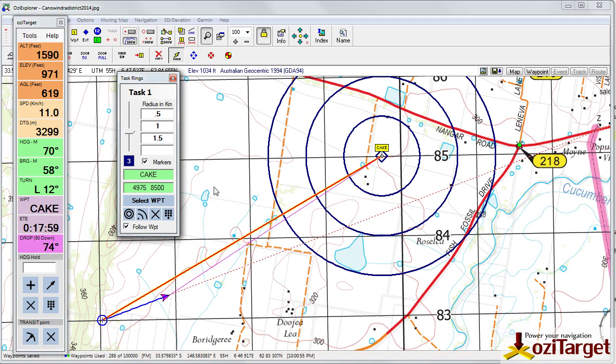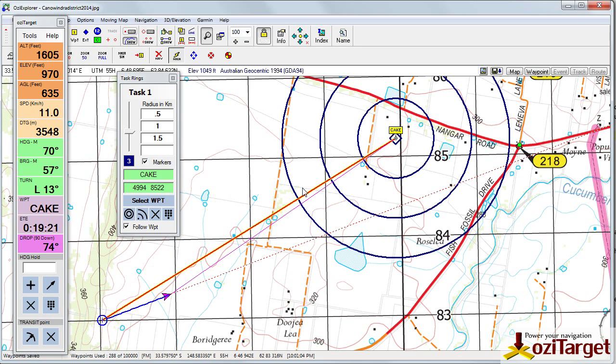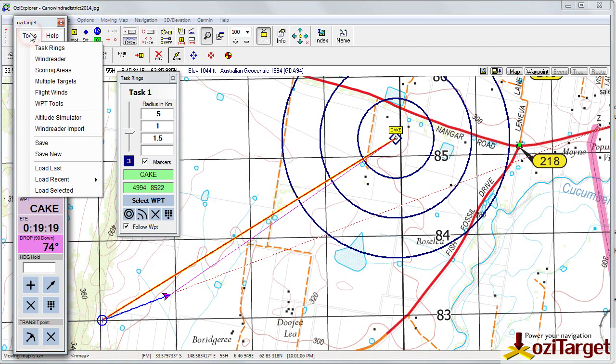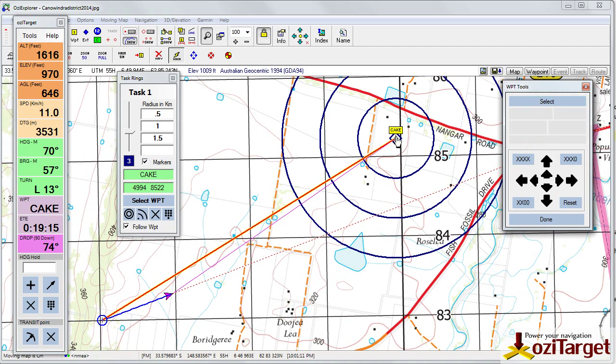All you need to do is check that checkbox — it'll highlight it so we know that this waypoint is live for following. Now if I drag and move that waypoint, after a moment it will update the position and move the rings for you automatically.